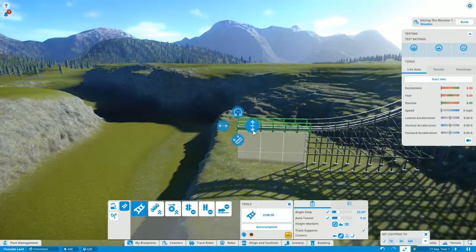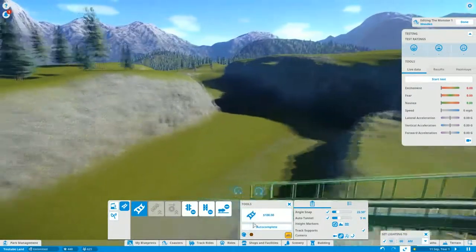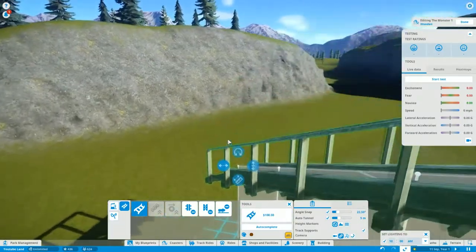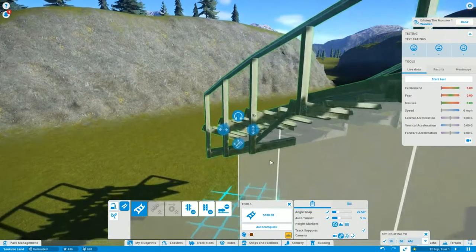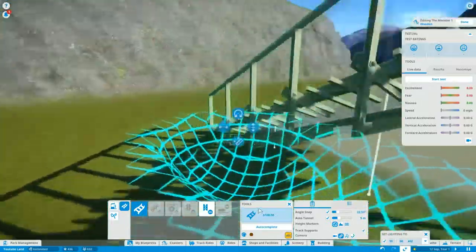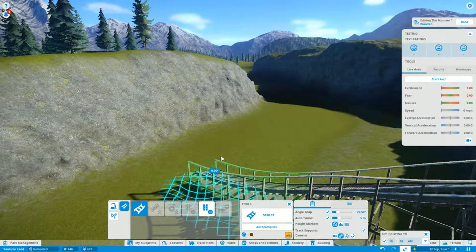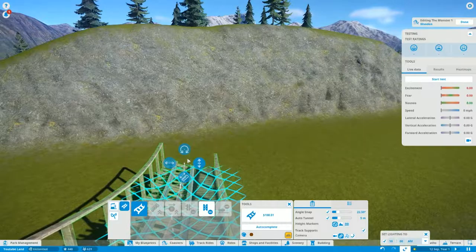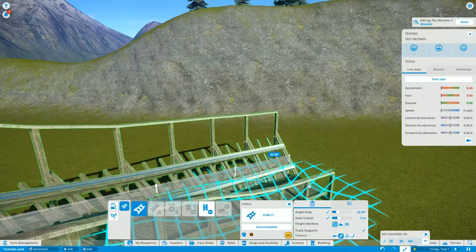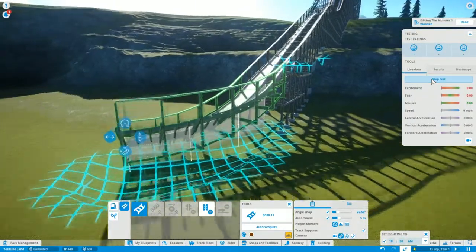Bring it down a bit more as well — you can see where I'm trying to go with this. I'm going to start incorporating the slope on this next bit. Start off with a little gentle curve. That's not where I want it to go — I want it to come up a little bit and turn a bit more. Bring it around a bit. Let's start the test and see how that looks.